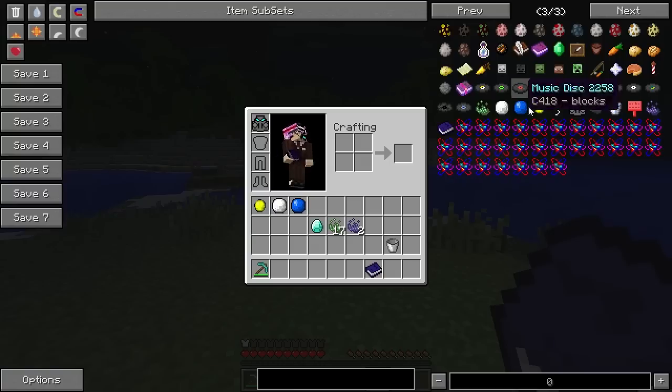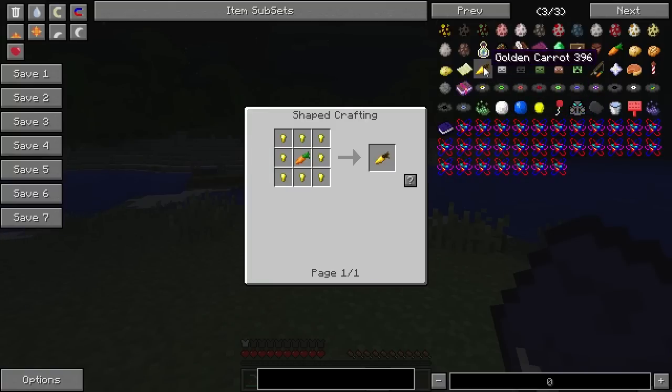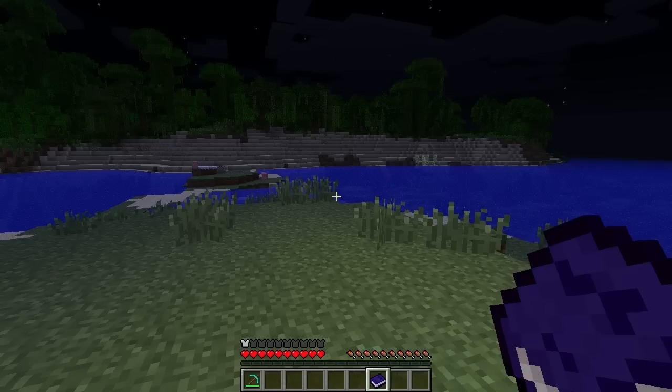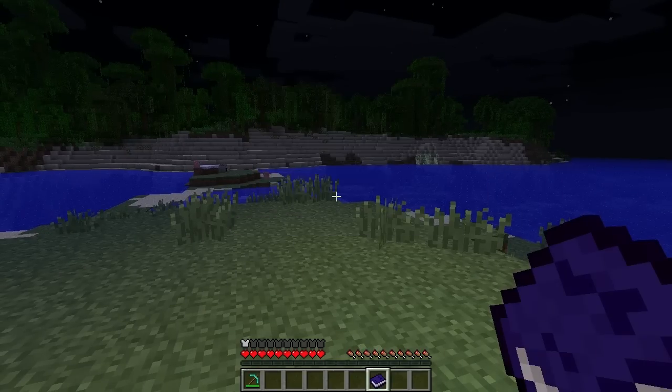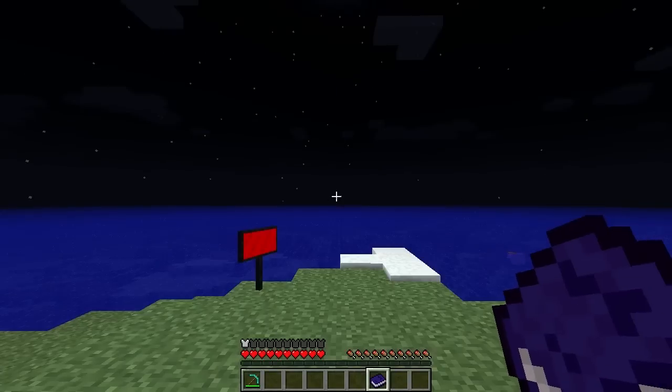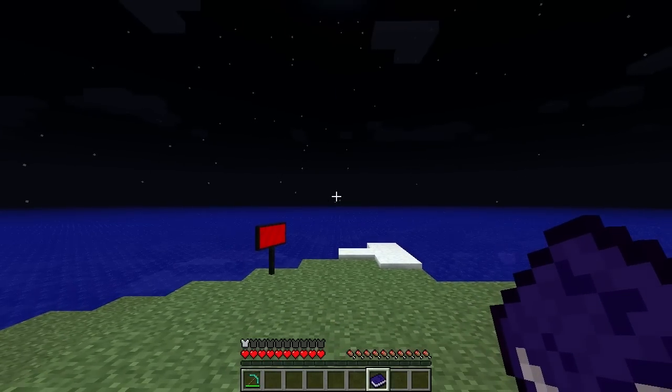Even something simple — like the way some mods let you hit a key and then a question mark appears when you open the crafting bench — where you could click and it shows you exactly where to place items, that would be a really nice feature. That would make things a lot simpler so you know exactly what you need.